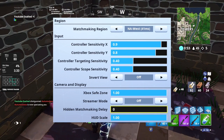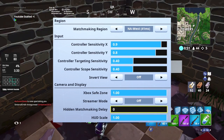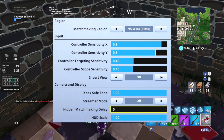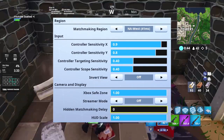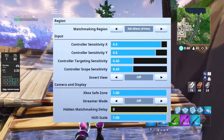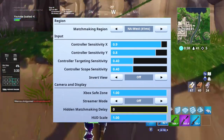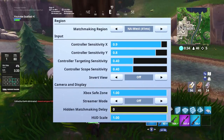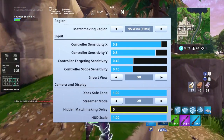HUD scale — you want that on full unless you have an issue with the HUD being too big. The HUD is everything you see on your screen when you're playing: the map, your mats, your guns, your resources, your kills, all those things. You can change how big or small it actually is.